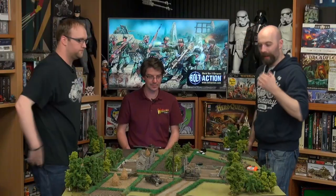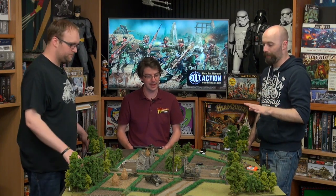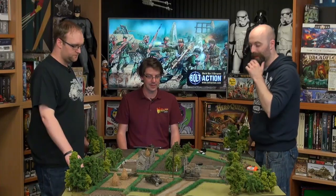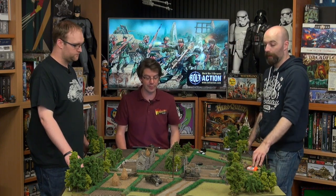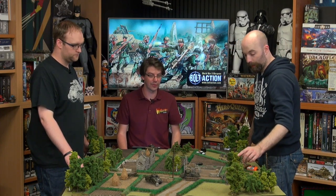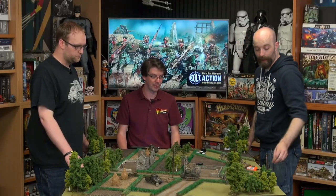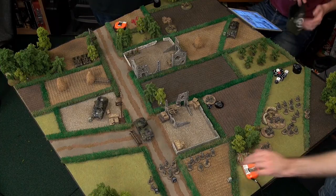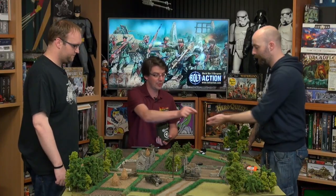One Sherman is down. You've used their Panzerfaust but still have the Panzerschreck over there. Take the dice away from next to the destroyed tank — that's 1-0 on the score. Keep destroyed unit dice to one side so we can keep count.